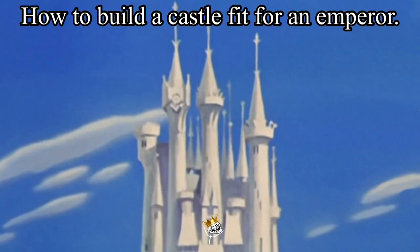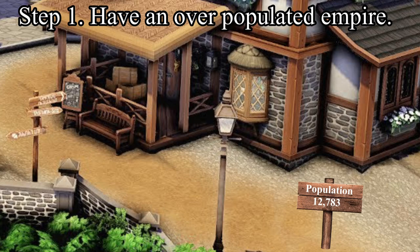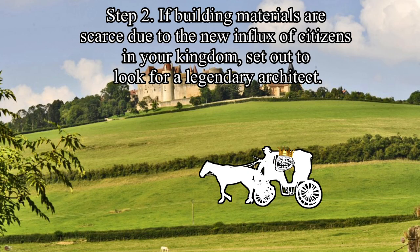How to build a castle fit for an emperor. Step 1: Have an overpopulated empire. Step 2: If building materials are scarce due to the new influx of citizens in your kingdom, set out to look for a legendary architect.